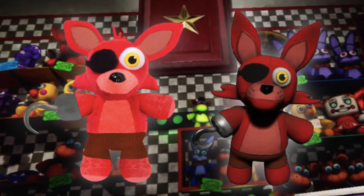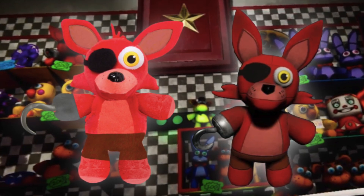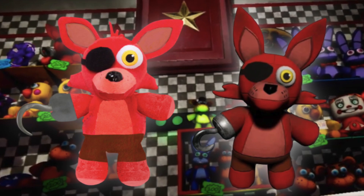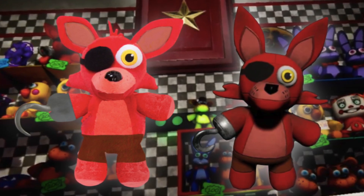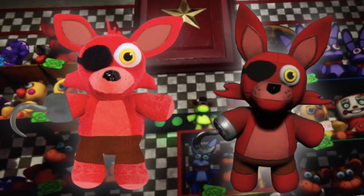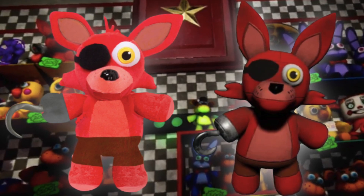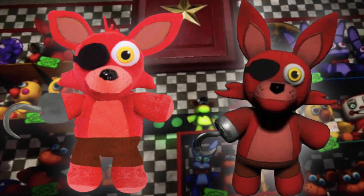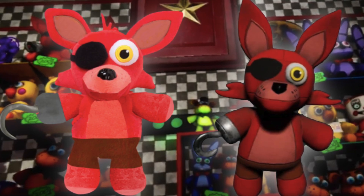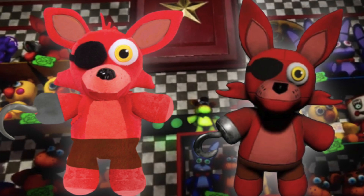The next concept is Foxy. Same base process as the others. The things I did differently to make it look like the in-game plush: I removed his teeth, added his hook, and put pants on him — because in the game he actually has a hook and pants, which is pretty awesome. I should have made the ears a bit more upward to match the plush, but besides that I think it looks really good.